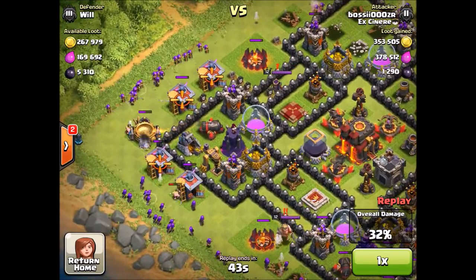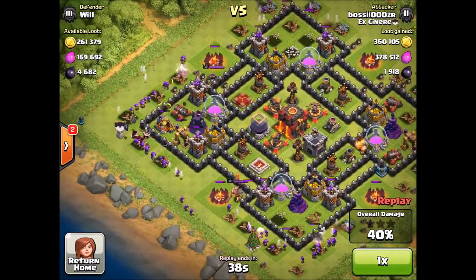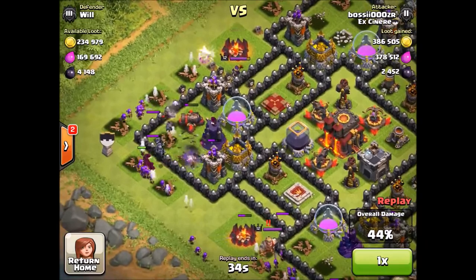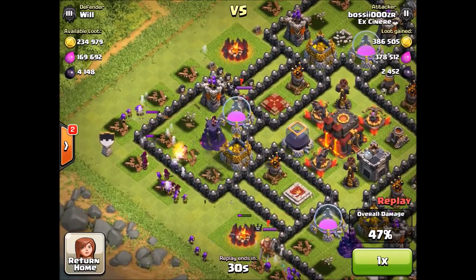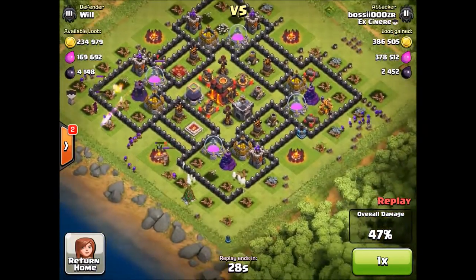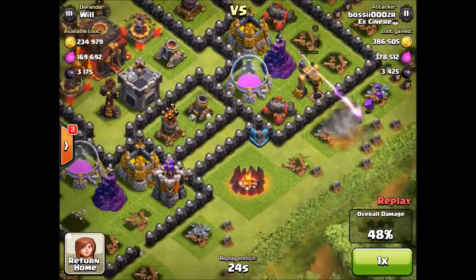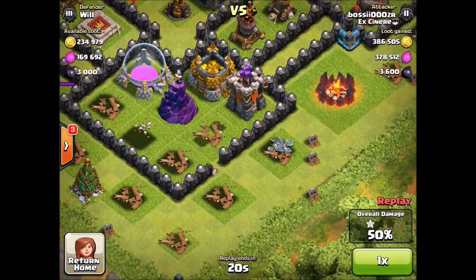For this raid, as you guys can see, there's a lot of gold and elixir inside the mines and pumps again. I just pretty much drop everything — my clan castle and my lightning spells. When there's a big raid like 400,000 of each resource, you do want to take out those splash damage buildings at the beginning of the raid because you're getting so much loot and you want to go full out.